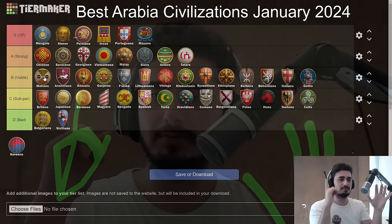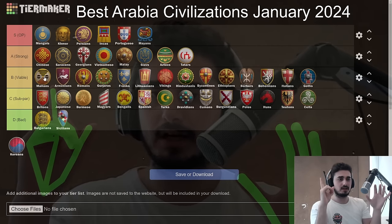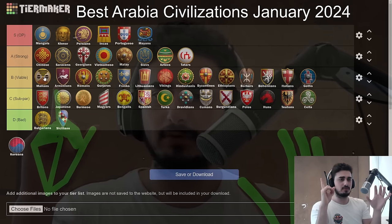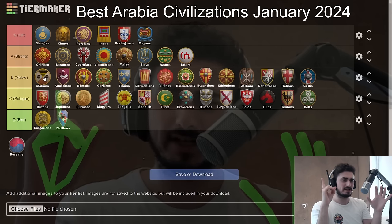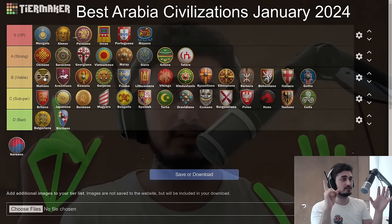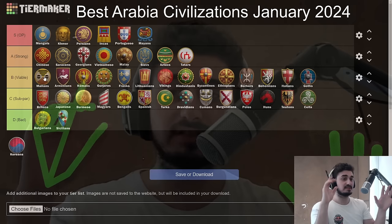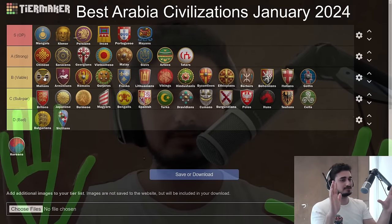Malians belong in the top of B tier — they're not the A tier civ they once were in my opinion. They're really good but have some awkward tech tree gaps: no Bracer can sometimes be awkward, no Halbs can sometimes be awkward, no Siege Engineers can also sometimes be awkward. Good economy and good other options, but not too strong overall.